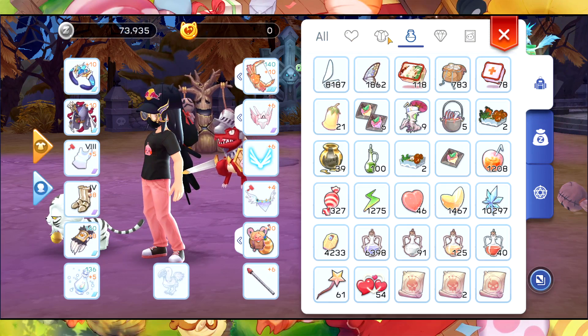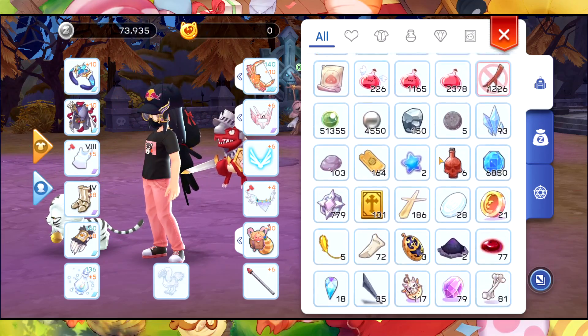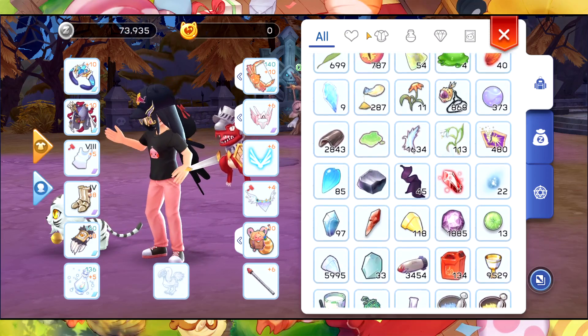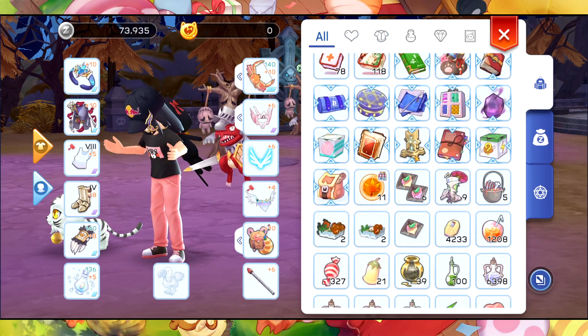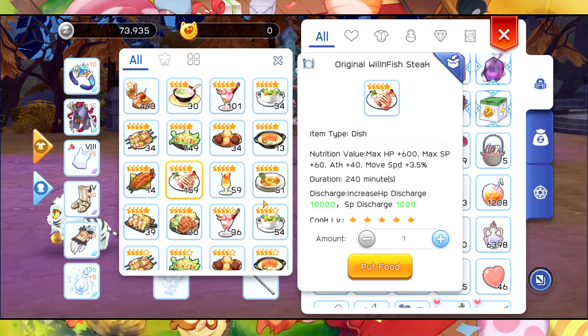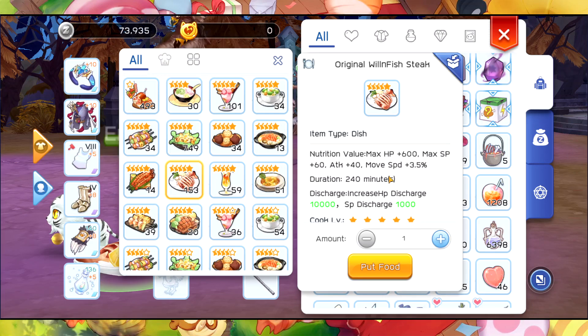We're going to start with 73.9k zenny. Oh, there's someone farming here — I think we're going to change channel. This one I think is better for extra movement speed.